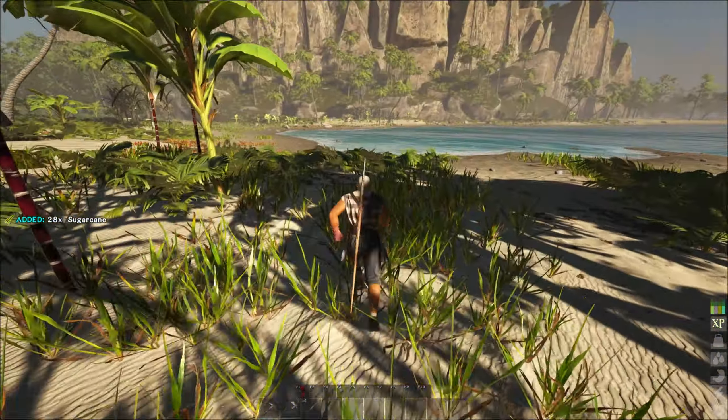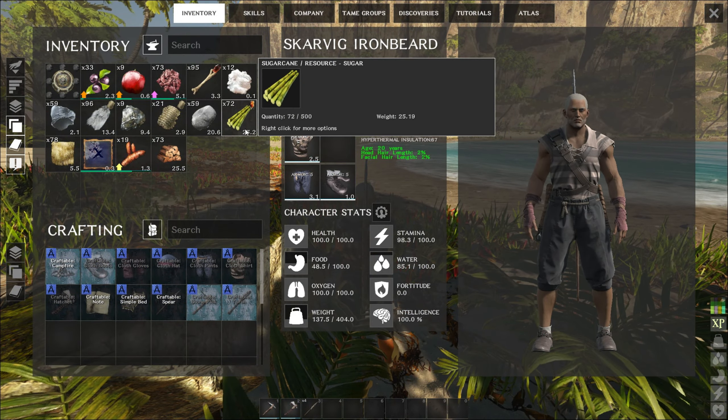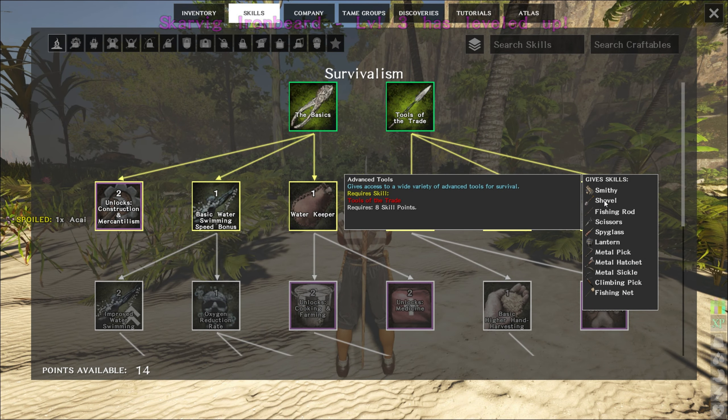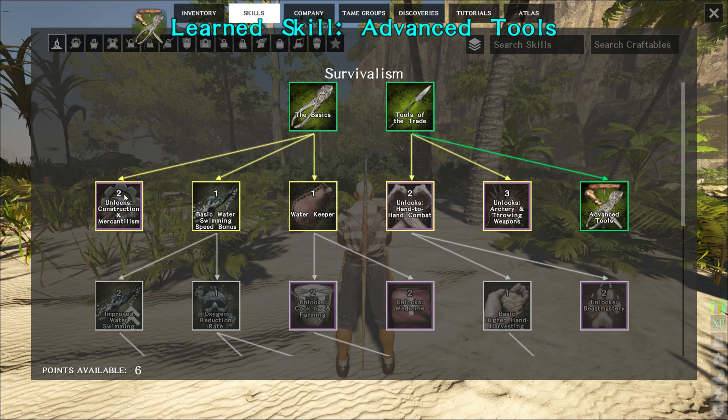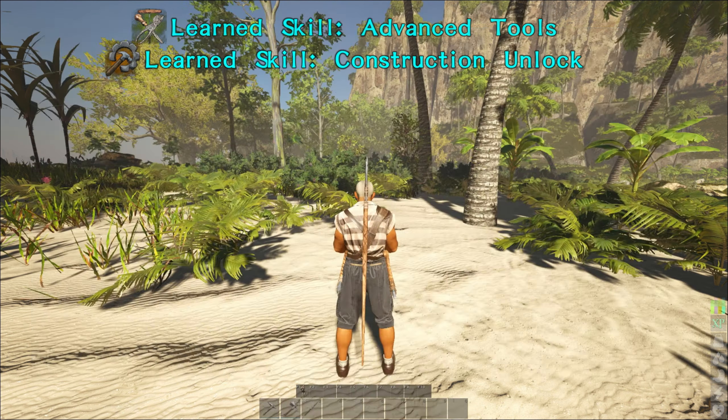These plants here are actually sugar cane - it's great for taming horses and is of the saps type resource. I want advanced tools - we're going to move straight into metal tools - and we might as well do the mercantile side of things, which is actually going to allow us to build a base.